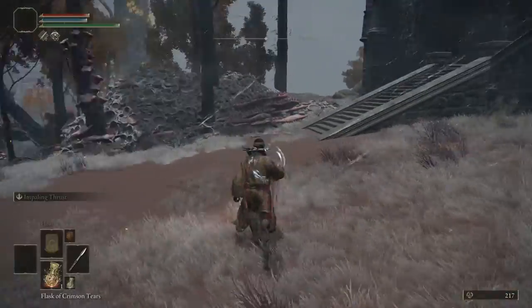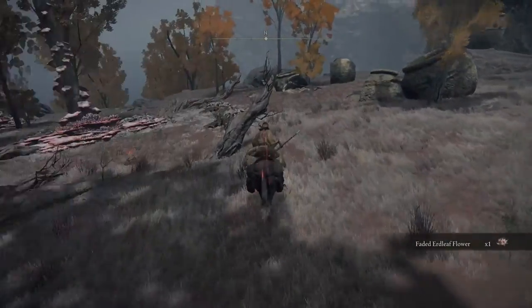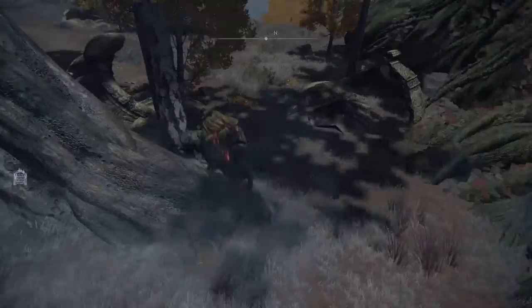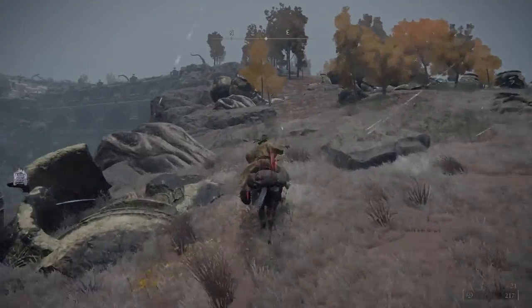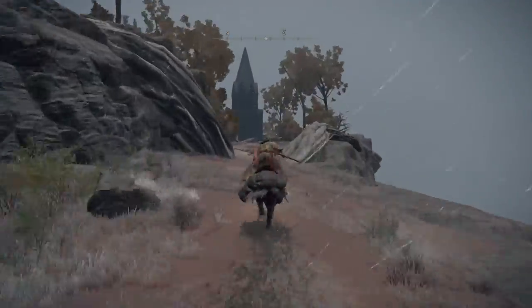But for right now, let's head north and east quickly to get another waypoint, some runes, and a memory stone. We're running north, going to run down around the Erdtree, avoiding the giant guardian. Then we're going to continue north, find another graveyard with no enemies, and some really nice golden runes. Make sure you grab those.